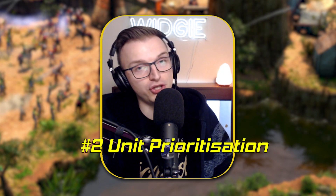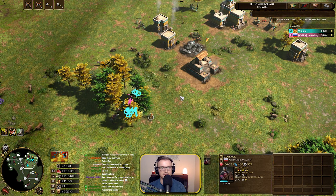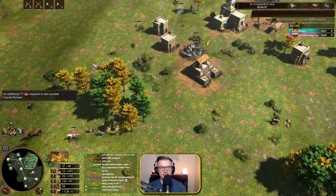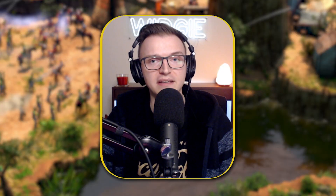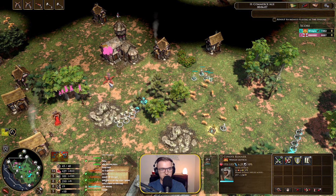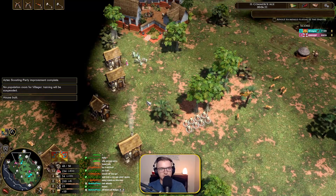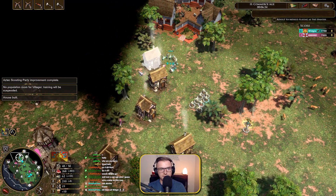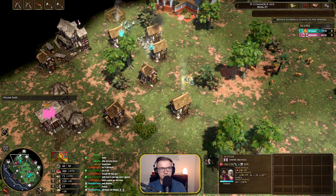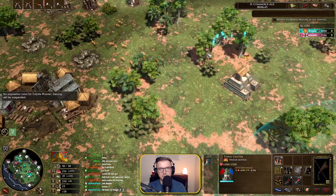Tip two is unit prioritization. When you're rushing, what units do you prioritize? It depends on your composition. If you have cavalry or you're opening with early raiding Cav before following up with your main rush, then you should be targeting villagers — especially ones on hunts where herding has been unsuccessful and they're further out. Targeting the wood line is also very good. The gold mine is a bit more difficult because it usually spawns close to the TC, so focus on the huntables and the wood lines.